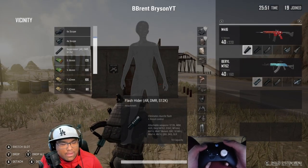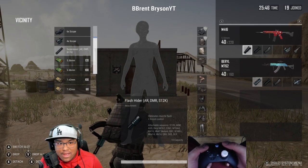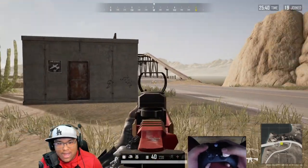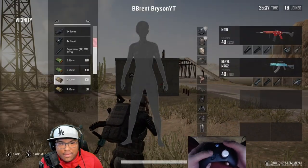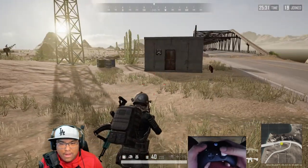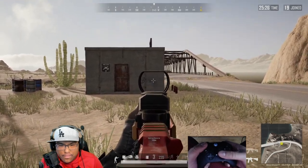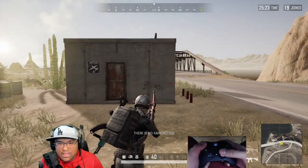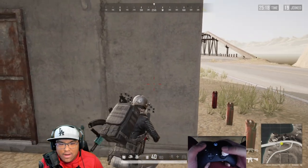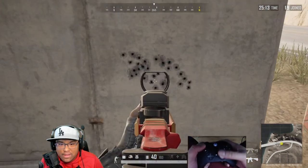This is why you should practice in the PUBG training grounds. The compensator is the best muzzle to control recoil. As you can see, it's harder to control the horizontal recoil, but if someone was crouched down it would be all chest shots. The shots are very much intact and spread together well.